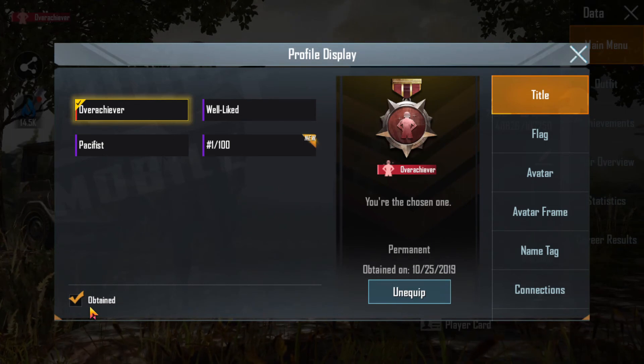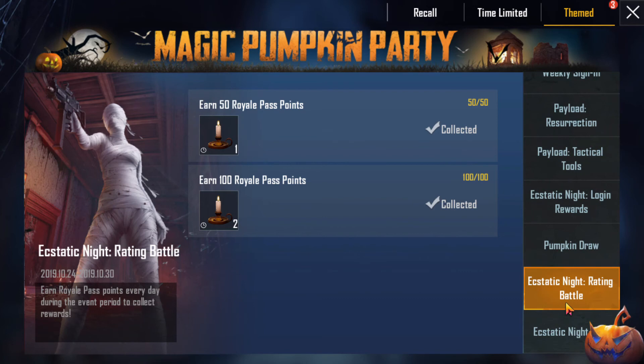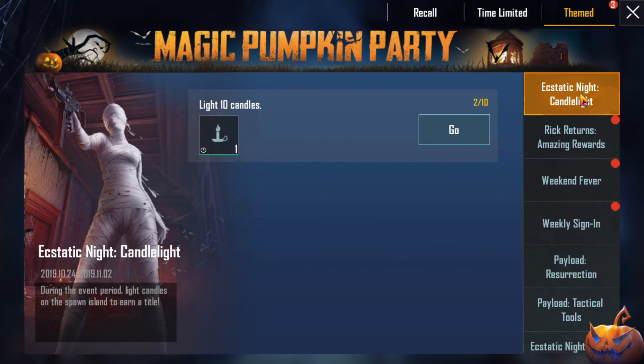If you have a chance, you will have a chance to get a variety, or you will have a candlelight. In this section, you will have a chance to get an advance of the title. This is a project for all of us. Because we have dates, we have to collect 10 candles. We will support the Royal Pass. We will complete the missions for the plans and complete the mark. If you complete the mark, please do not miss the count.